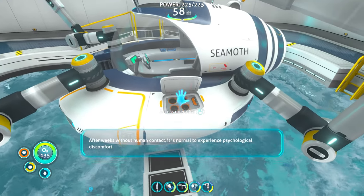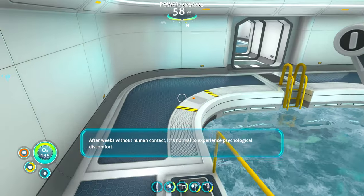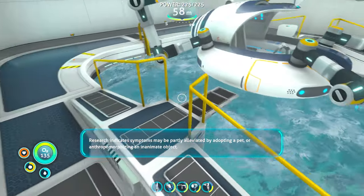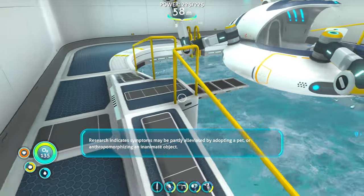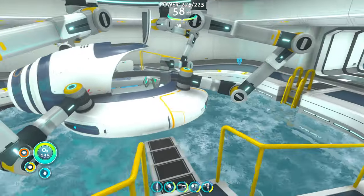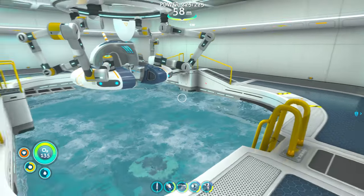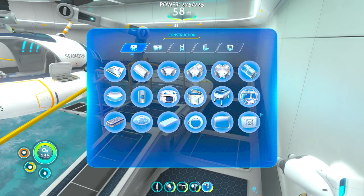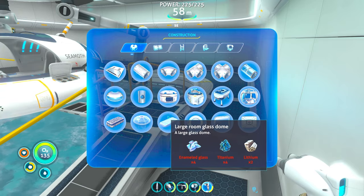The PDA message reads: 'After weeks without human contact it is normal to experience psychological discomfort. Research indicates symptoms may be partly alleviated by adopting a pet or anthropomorphizing an inanimate object.' I love that — thank you, I appreciate you taking care and being like that.